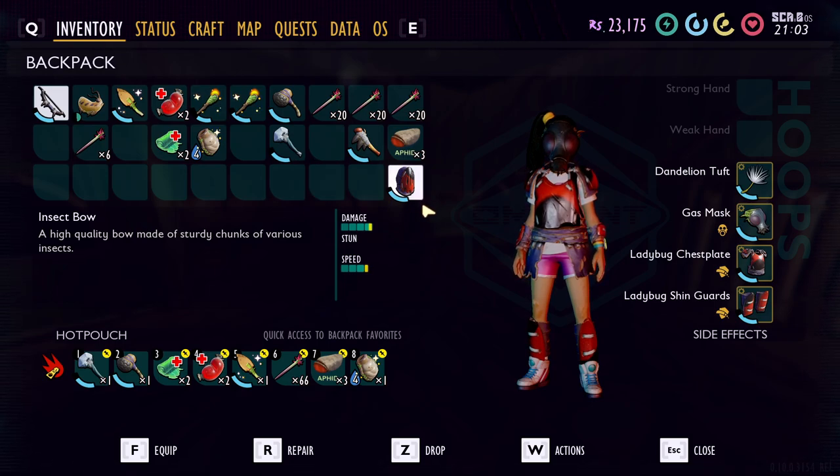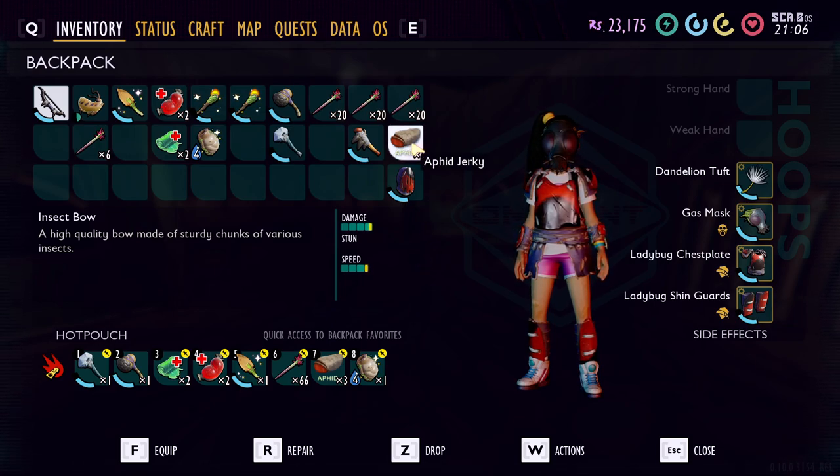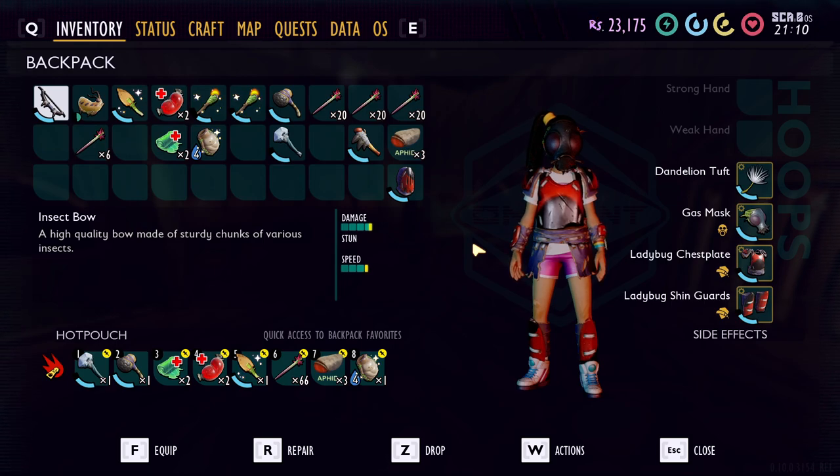That's basically the setup you want: strong weapon, strong armor, at least one gas mask, a couple of healing items like Fiber Bandages or Healbasa, and a bow and arrow for the infected weevils. Try to go in with full health, full hunger, and full thirst. I always carry food and a full canteen. So let's hop in — I'll show you how to get through the Haze Lab, where to find all the raw science, and where to get the Burgle Haze Chip.